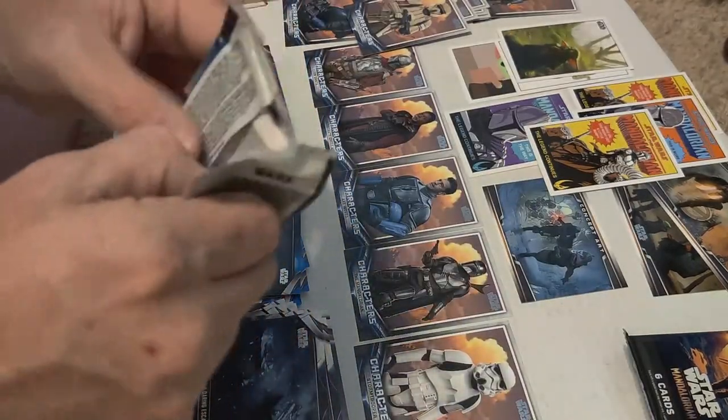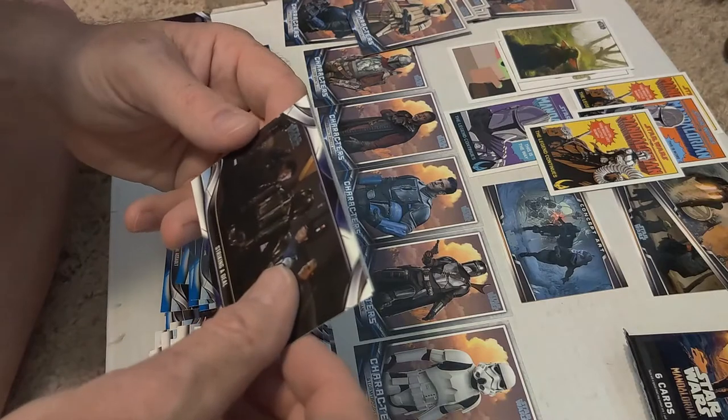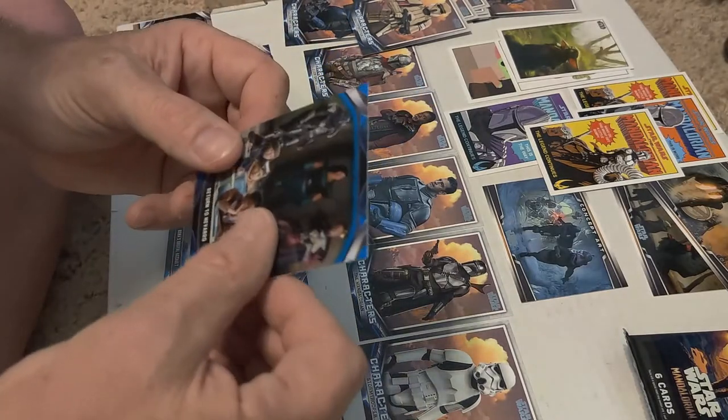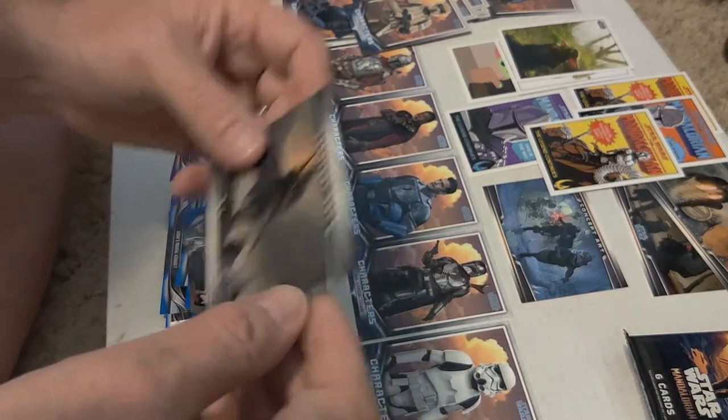Looks like another Shock Trooper or something — another character card, no big deal. So far I'd say we've been done pretty well. Doubles on a couple, blues, I like that blue one. That's a good one. And we have the Shore Trooper — yeah, we have doubles on that one. Now they're starting to show up as doubles. Last regular pack, and then we'll do the medallions. A blue with Cardoon on it — not bad. I've only seen one card with Cardoon so far.